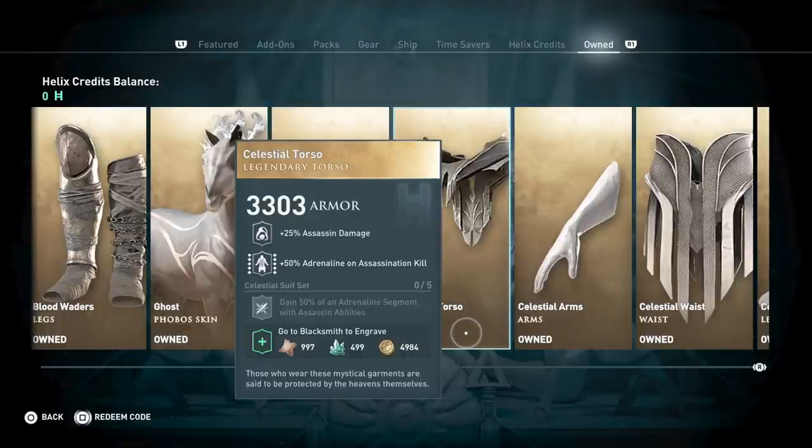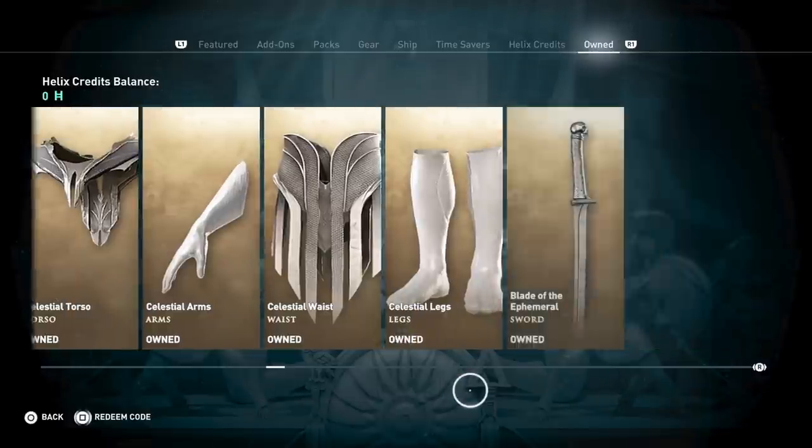Vice versa, depending on who has the gear. There is no way it takes from one file and gives to the other — both files have the same items. I just wanted to point that out.